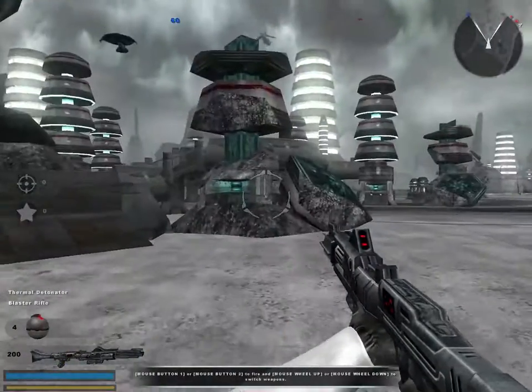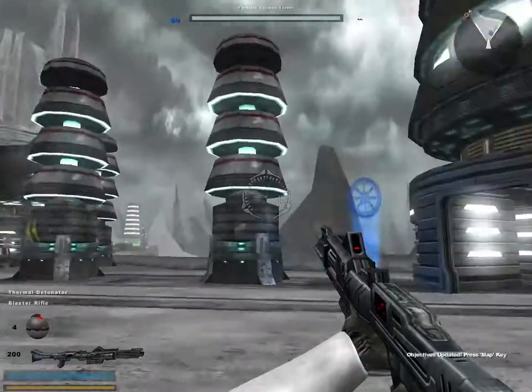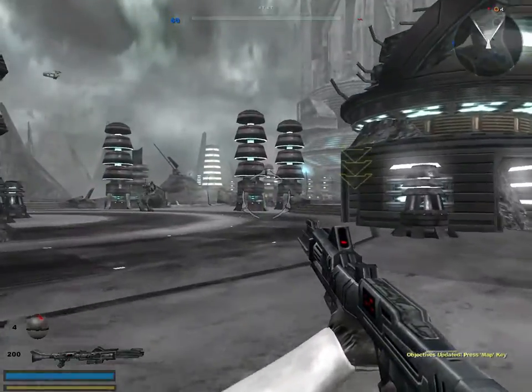Okay, so here's the game. Today's target is an energy collector on the northern section of the platform. If we can take it down, production facilities in the area will grind to a halt. Let's move out. The enemy's forward command post is on the other side of this bridge — we'll have to capture it before moving on. So we have to get to the forward command post.